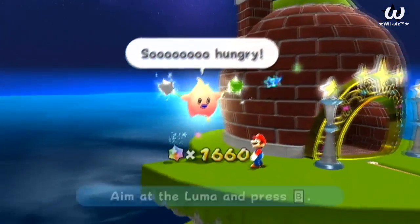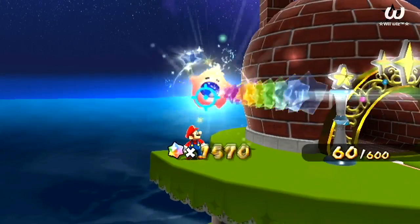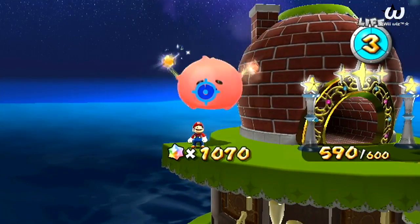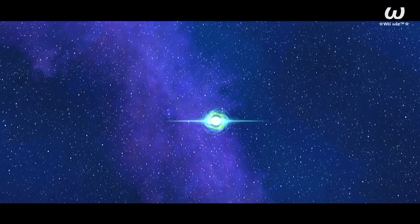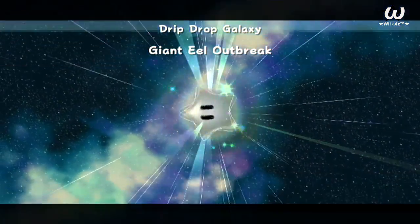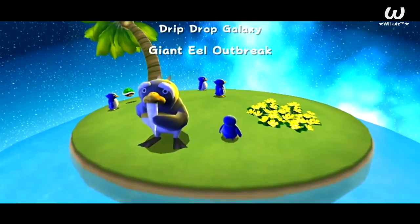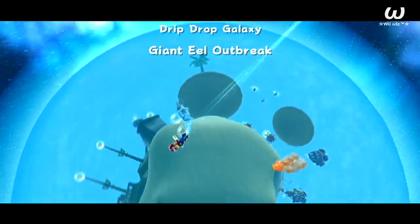Never mind - it was a little less than I thought it was going to be: 600 star bits. Let's go ahead and get them. He doesn't steal a spotlight. And over to the next galaxy that's appeared in the distance: Drip Drop Galaxy, Giant Eel Outbreak. Oh boy, this freaking galaxy - I don't remember what this one is. And the penguin elder over here, not sure what he's doing here.